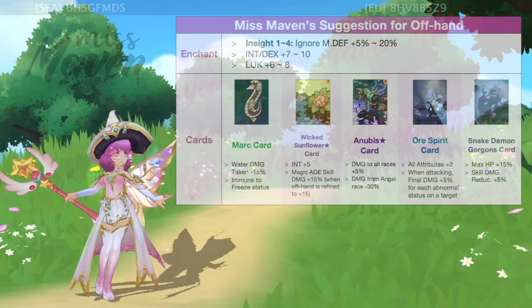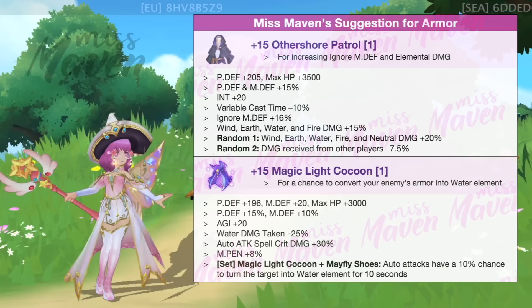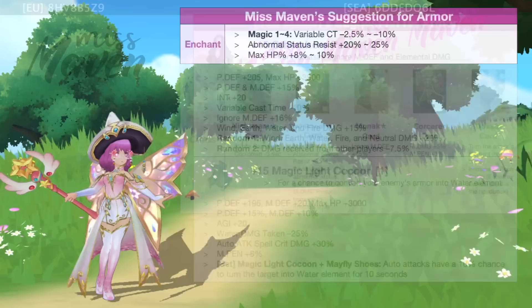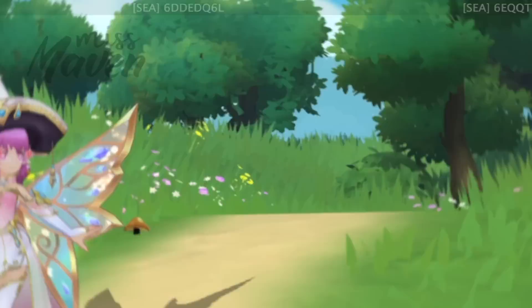For armor, I recommend getting Other Shore Patrol with 20% elemental damage as main armor, and Magic Light Cocoon as a shadow armor due to its set effect with Mayfly Shoes that has a 10% chance to turn the enemy's armor into water element when doing auto-attacks. It should be enchanted with Magic 4 or high status resist and inlaid with Nightmare Star card to reduce the cooldown of White Barrier from 12 to 9 seconds.